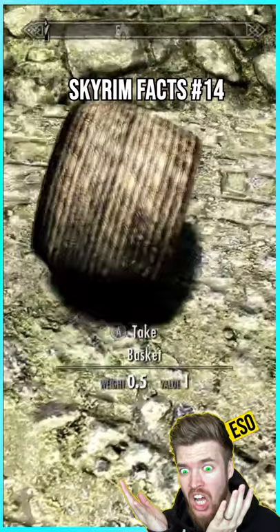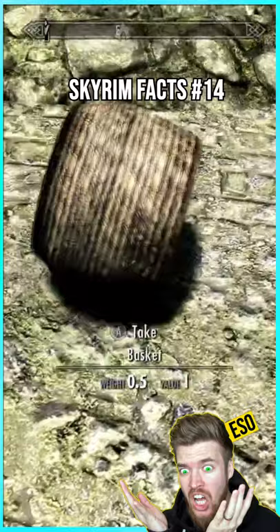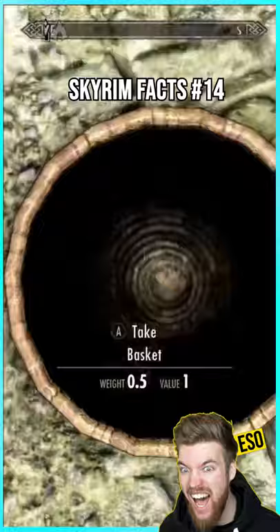Step one: get a basket. Step two: drop it on the ground and move it so it's upright. Step three: stand with your feet in the basket directly underneath you, which may take a few tries.